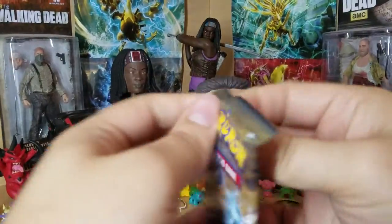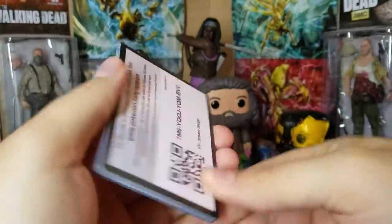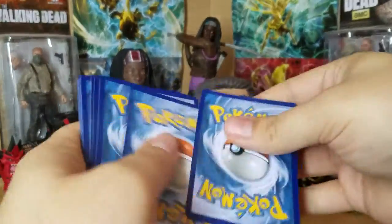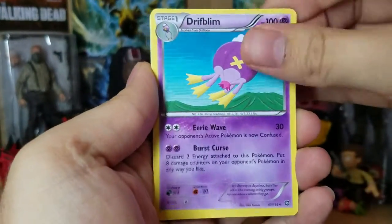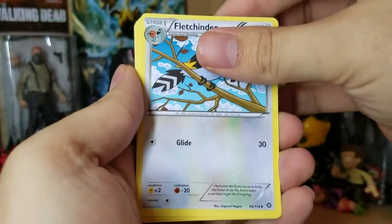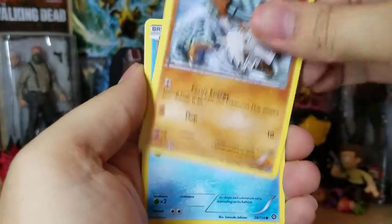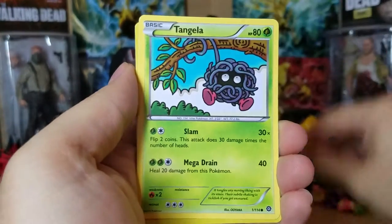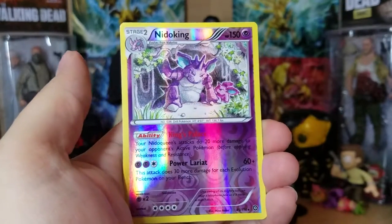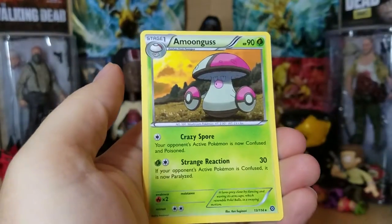Let's start off with the Gardevoir pack today. Code card, three from the back: Drifloom, Fletchinder, Tangrowth, Aipom, Mankey, Shellos, Krokorok, Tangela, a Reverse Rare Nidoking, and an Amoonguss Regular Rare.